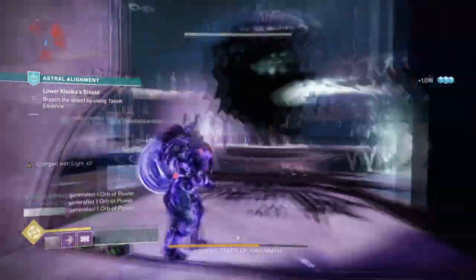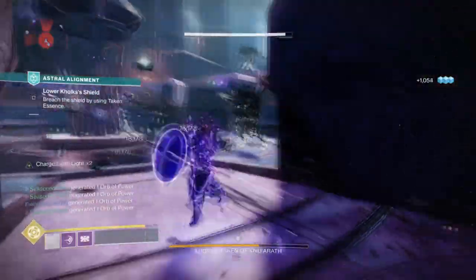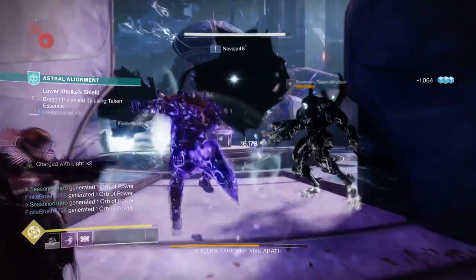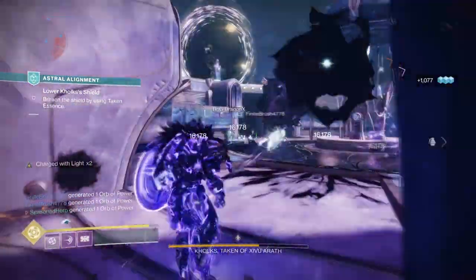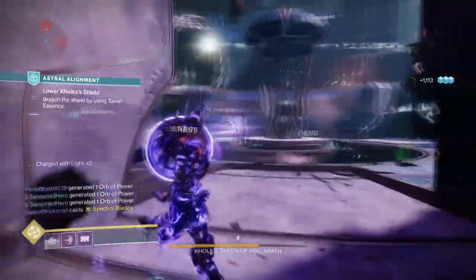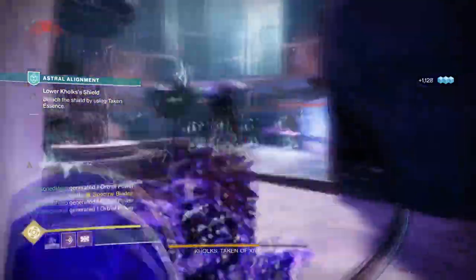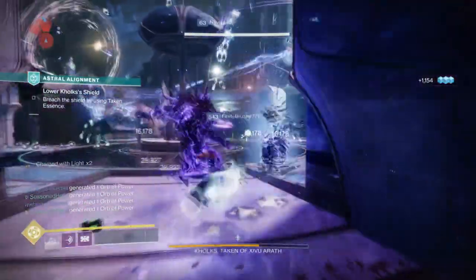Now do you remember Doomfang Pauldrons? Well, these exotics will be seeing a lot of extensive use come Witch Queen and also Void 3.0, and this could make the exotic one of the best to use from simple tasks to endgame. So here's a build designed for getting you ready for the new update and possibly the new adventure that lies ahead, while also giving you a really quick cooldown to boot.